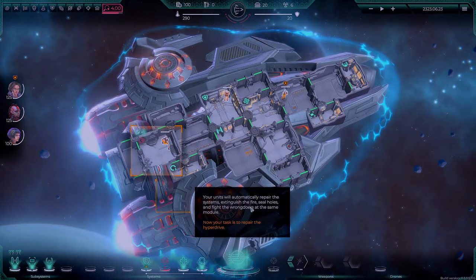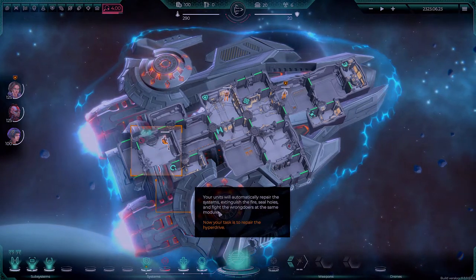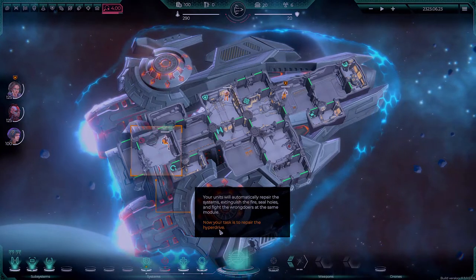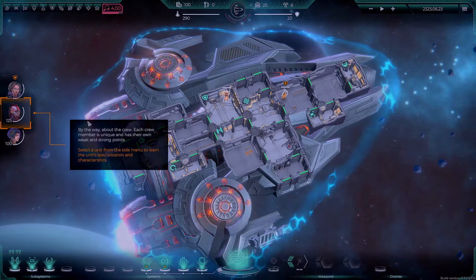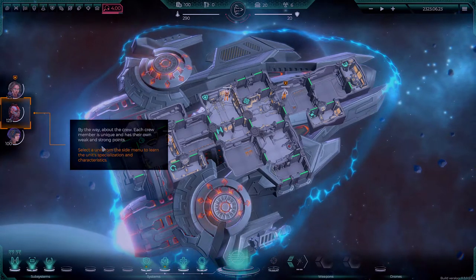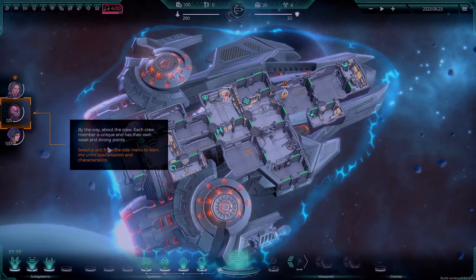Your units will automatically repair the systems, extinguish the fire, seal the holes, and fight wrongdoers at the same module. Now you're tasked to repair the hyperdrive. By the way, about the crew — each crew member is unique and has their own weak and strong points.